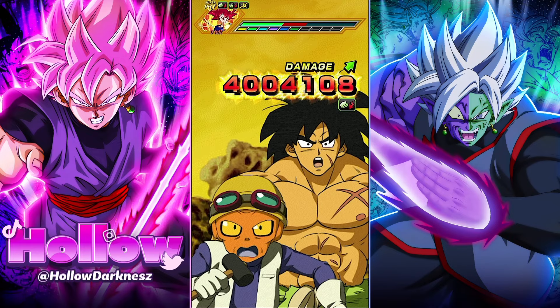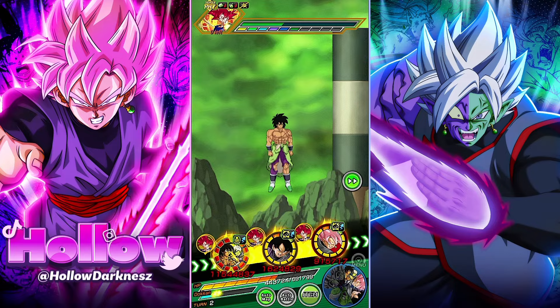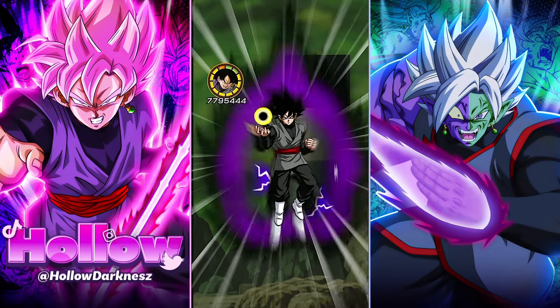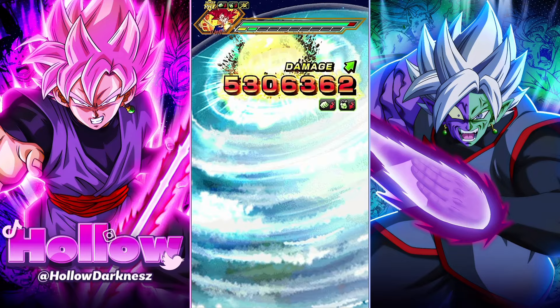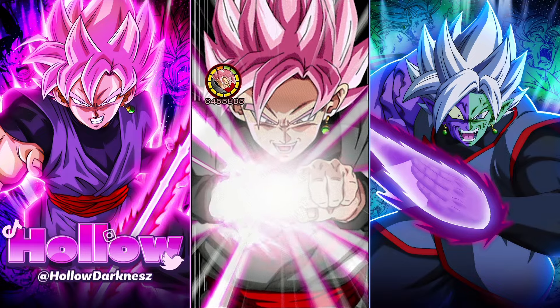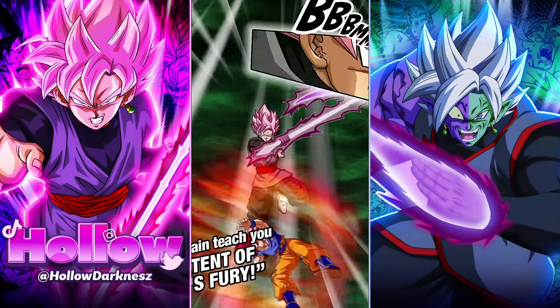Later in the fight we're gonna try to get Goku Black's — Zamasu's domain, which is gonna help us out a lot. Once we get that, it's pretty much GG. As you can see right here in the first phase, you can debuff him, so there's no point wasting your item here.